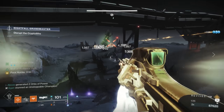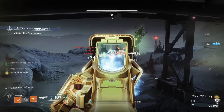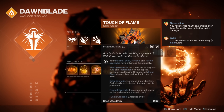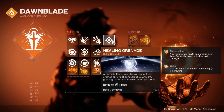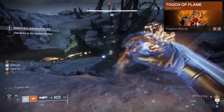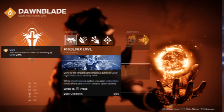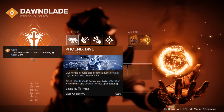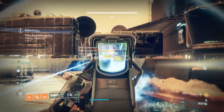If you want to play fast and learn to farm Grandmasters quickly, this is the cream of the crop. As for aspects, Touch of Flame is the most important, with Heat Rises and Icarus Dash being personal preference. The healing grenade will be an essential part of our kit, and Touch of Flame enhances these healing effects, giving us Cure and Restoration x2 for 4 seconds. We'll also take Phoenix Dive for another source of on-demand burst heals — these abilities paired with Well let you get away with things you definitely shouldn't be able to do in GM environments.